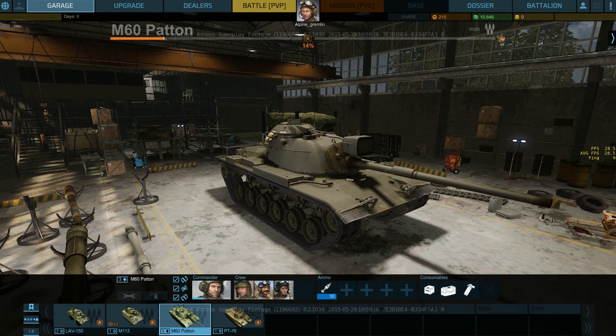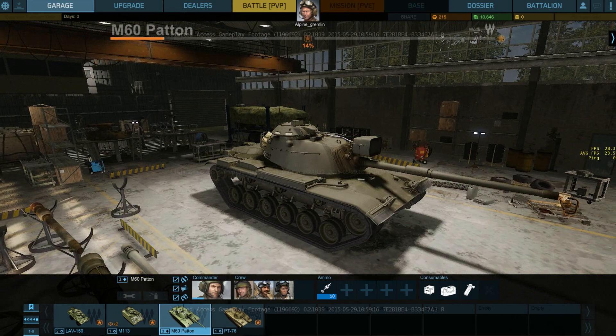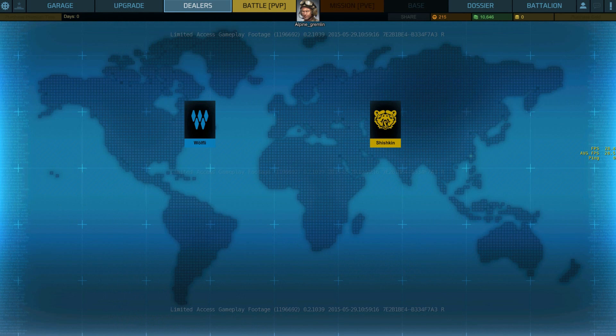So what is it? Well, this is our garage. You can see it looks very similar to WoT. As of right now, you've got two dealers. These replace your standard tech trees because American, Soviet, and French vehicles don't have their own trees. You go to the dealers and these dealers specialize in different vehicles.